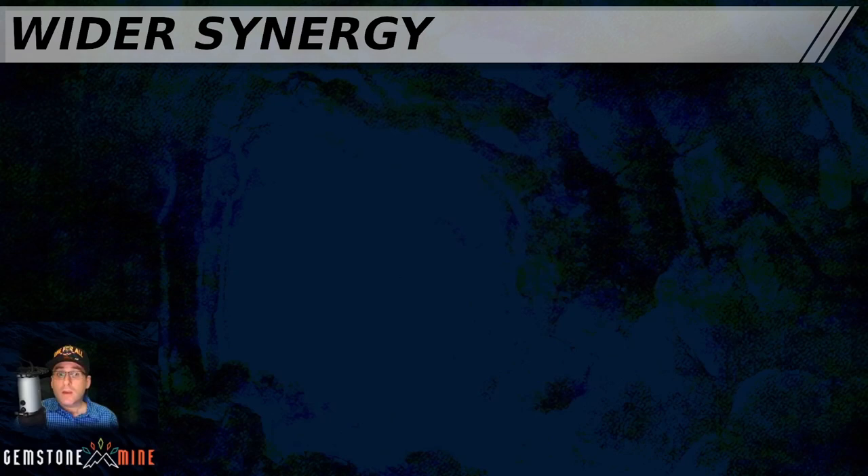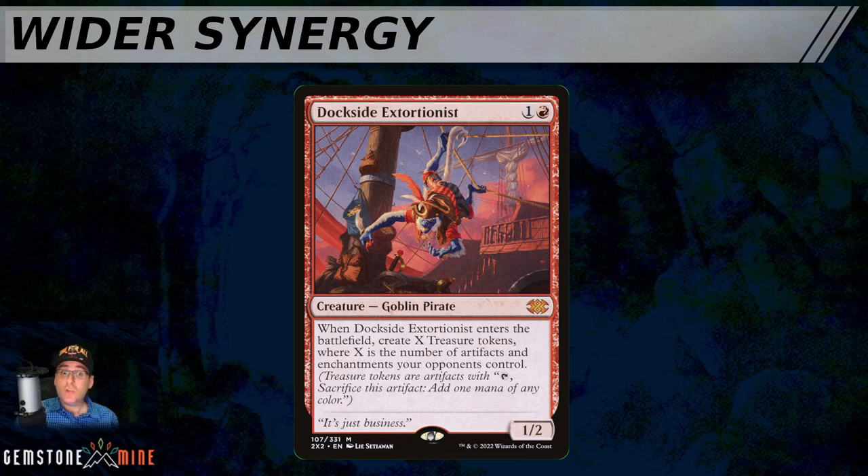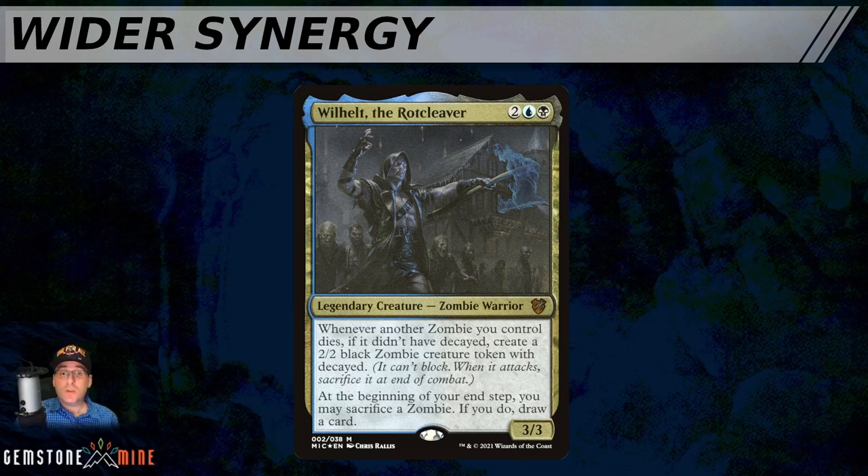Another form of setup cost involves a particular synergy you're hoping to enable — broadly, additional value beyond the basics of what the card's text box provides. For example, Dockside Extortionist has additional synergy in a Krenko deck because it's another goblin, increasing the tokens Krenko generates. Rather than a specific card needed to combo off, a broader subtype of cards can be synergistic. Wilhelt needs Zombies in play before you cast him to get value, but 'have Zombies in play' is a much lower bar than 'already have Exquisite Blood in play.'